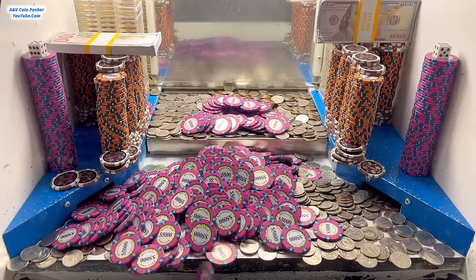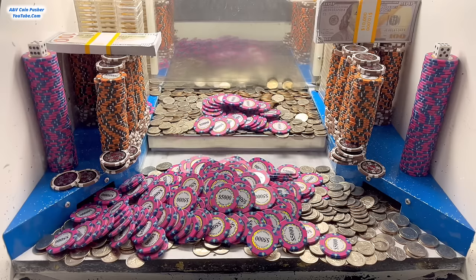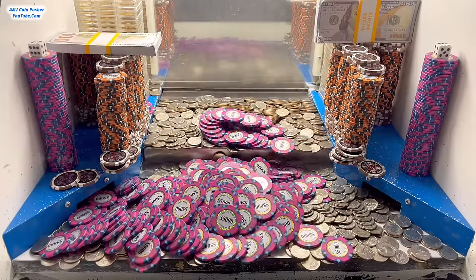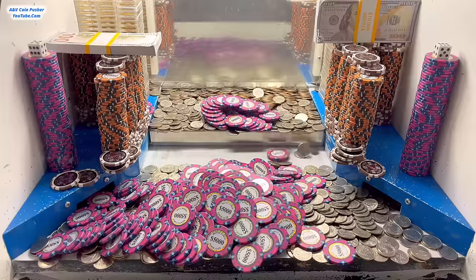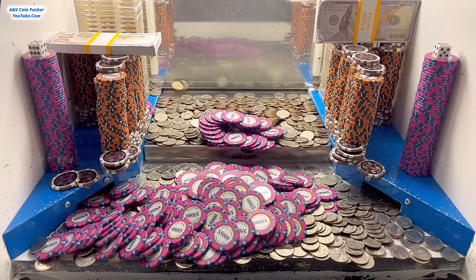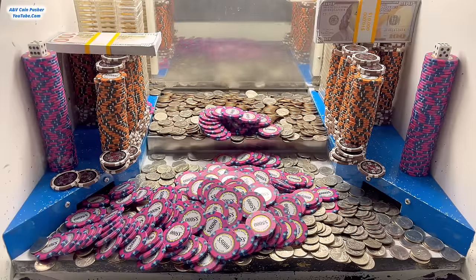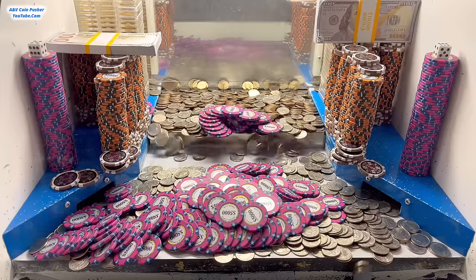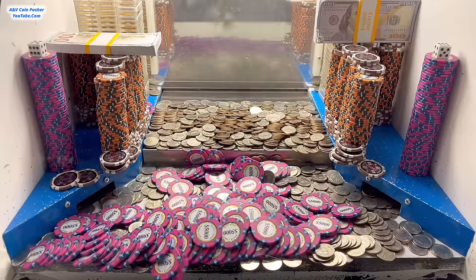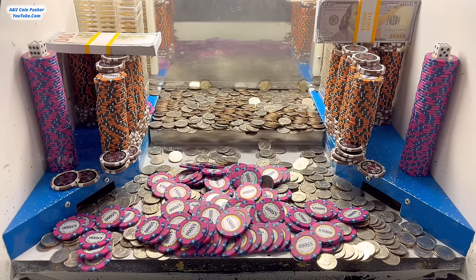Did you just see that?! That tower literally fell forward before it even got to the edge of the pusher! That is absolutely crazy — I've been playing these machines four years and not one time has that ever happened. Let me know what you all thought about that down in the comments. That might be a new technique for winning right there! I was not expecting that tower to fall down that fast — I thought for sure it had at least another 20 to 30 pushes before it would fall.